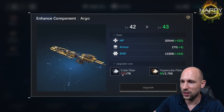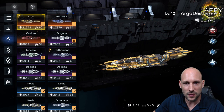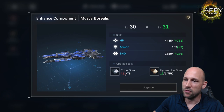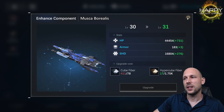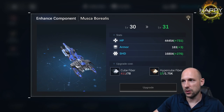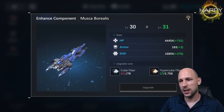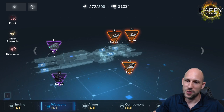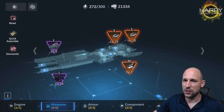Leveling the ship increases HP, armor, and shield, which gives it a lot of power. To get the Argo to level 43 I need 330 cube fiber; for the cruiser from level 30 to 31 I need 411 cube fiber. This applies to all equipment — not just hulls. The bigger the ship, the more expensive it is to upgrade, which makes upgrading L-size weapons much harder than S-size weapons.